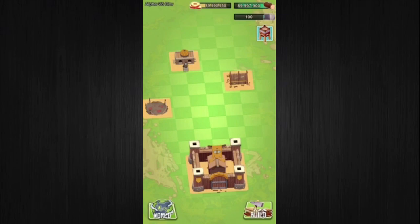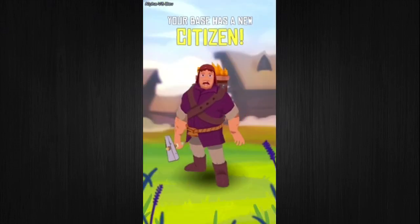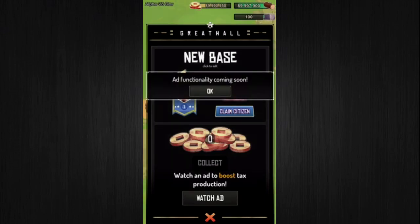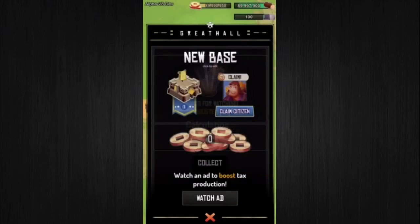Next, let's discuss citizens and collecting taxes. In the great hall menu, you can click on the citizen to claim them. How many you can claim is limited by the number of houses you have and their level. There's also a cool animated scene that comes with it. Once citizens are in your great hall, they'll start accumulating taxes that you can collect from the great hall menu. There's also a tax boosting feature that lets you watch a short ad to increase taxes received.